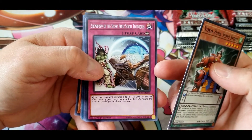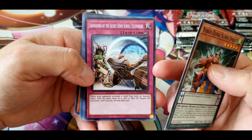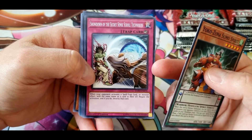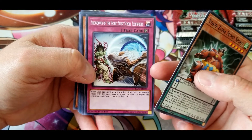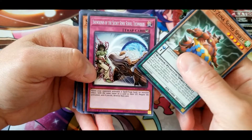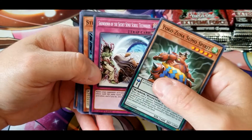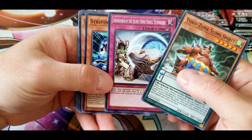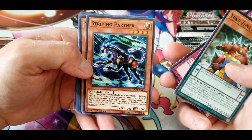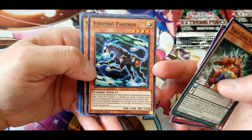Showdown of the Secret Sense Scroll Techniques: when your opponent activates a spell, trap, or monster effect with the same name as a card in their graveyard, negate the activation and destroy that card. Not sure how good that is — I'm not sure how often people will be running multiples that you'd be able to get this off with.